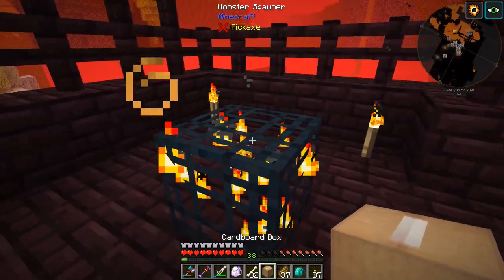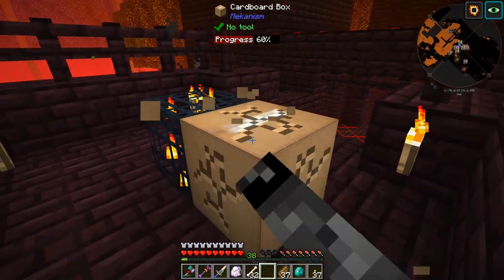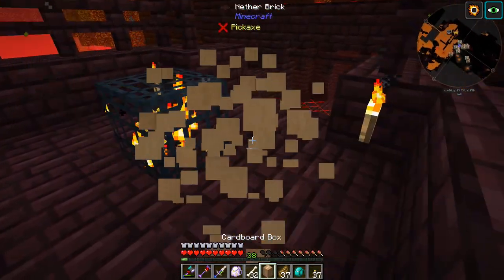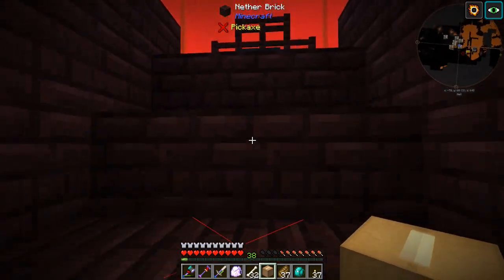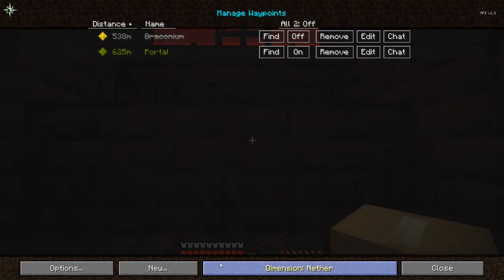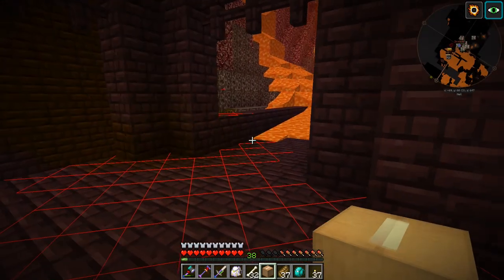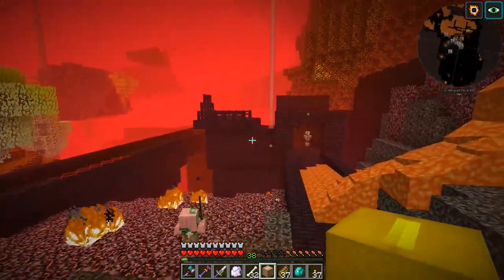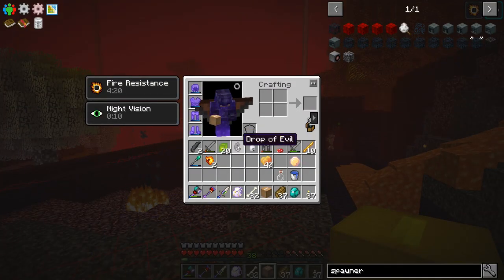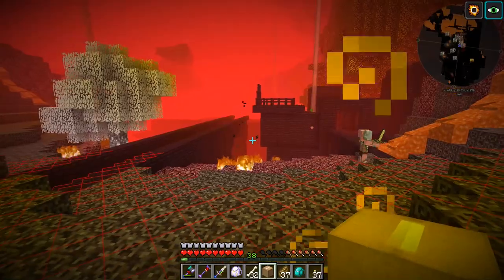So we just need to collect this monster spawner. But cardboard box does not work on the spawner. Okay, so that leaves us with a couple of things to do — we need to go back to the base, we need to mark this location. We need to make our spawner changer, we need to collect ourselves a witch, apply that to the spawner, and then we're probably just going to turn it into a resturbed spawner right away. It doesn't look like we can move those spawners.